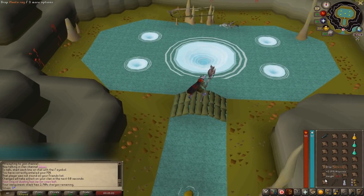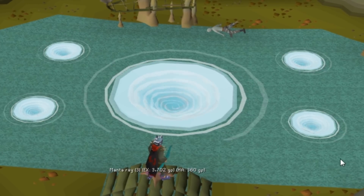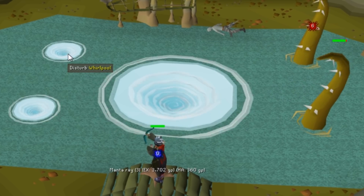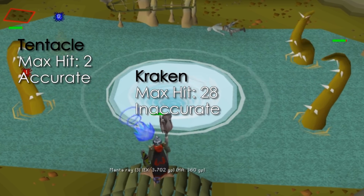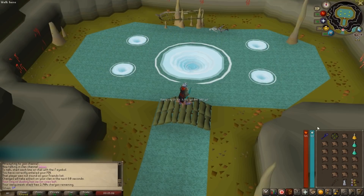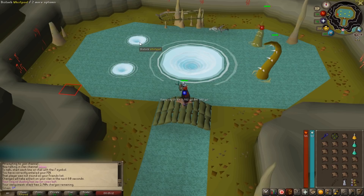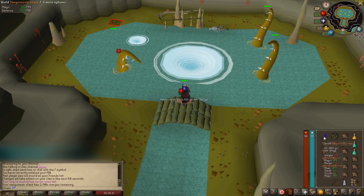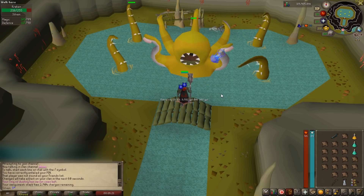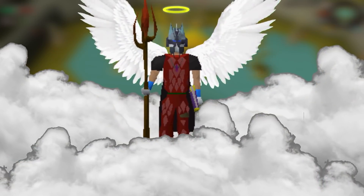Now, let's kill the Kraken. Once you've entered, you'll notice there are five pools in the water. The center one is the Kraken, but it won't come out until you've aggroed all of the tentacles in the four smaller pools. Aggroing each tentacle will make them attack you for the rest of the fight, but they'll disappear once you've killed the Kraken. The Kraken itself can hit up to 28, but is very inaccurate against our high Magic Defense, while the tentacles are accurate but can only hit up to two. To do each kill, equip your range weapon and attack each tentacle pool once. Then, if you're praying Mystic Might, pray now, and use your Imbued Heart or Magic Potion if you've brought them. Swap to your magic weapon and attack the Kraken until it dies. Once you've killed it, swap back to your range weapon, ready for your next kill.